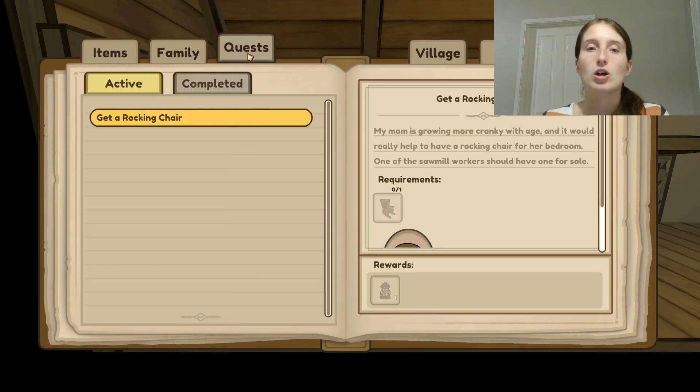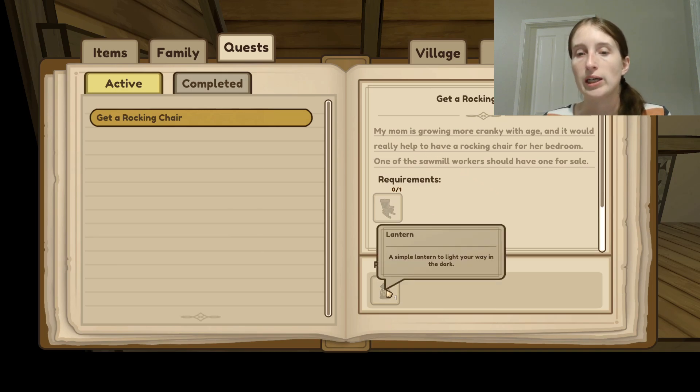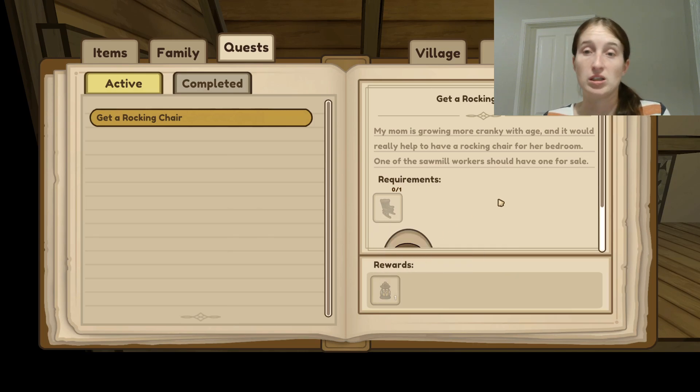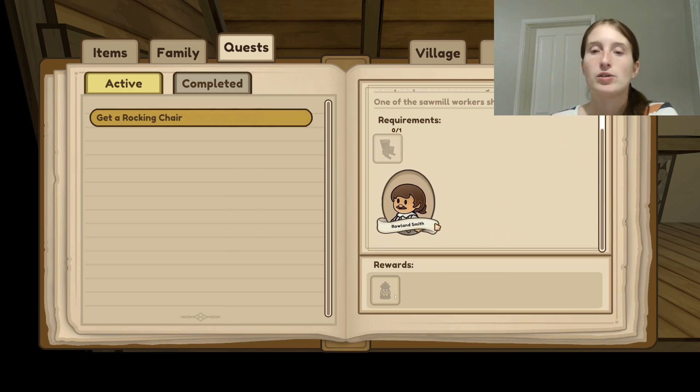Let's take a look at our quests. We currently need to get a rocking chair, and then we're going to get a lantern out of it. This means we might be able to go into the cave pretty soon — I think that's because you can't go into the cave if it's too dark. It says my mom is growing more cranky with age and it would really help to have a rocking chair for her bedroom. One of the sawmill workers should have one for sale — Roland Smith.